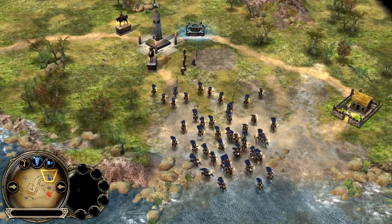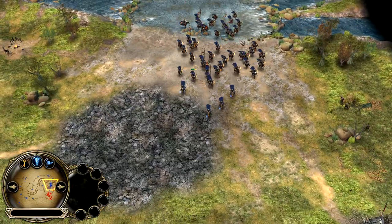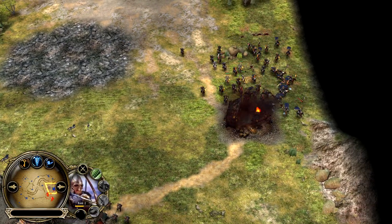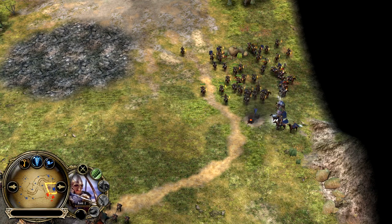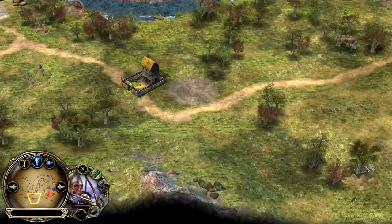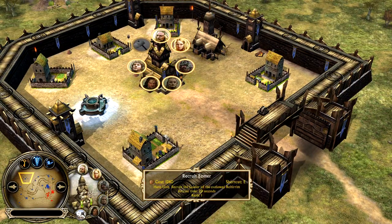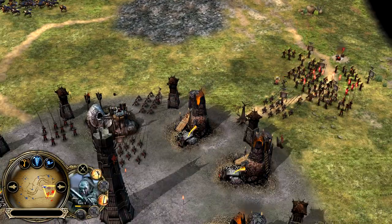Rohan didn't lose too much here — at least not any of his archers. But Theoden goes down again, which might actually be good since he'll come back with Glorious Charge ready again. Shanks takes out that mill, and now look — Isengard has nothing on the map. Nothing at all. Everything belongs to Rohan at the moment. No Aomer yet — wow, that is interesting. Aomer is just so good.